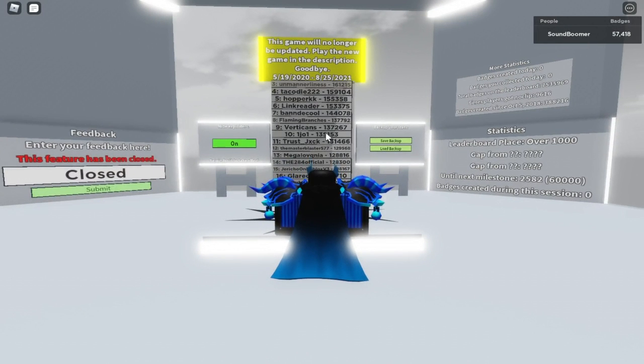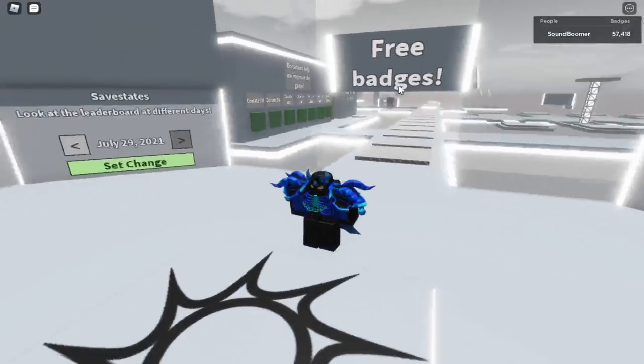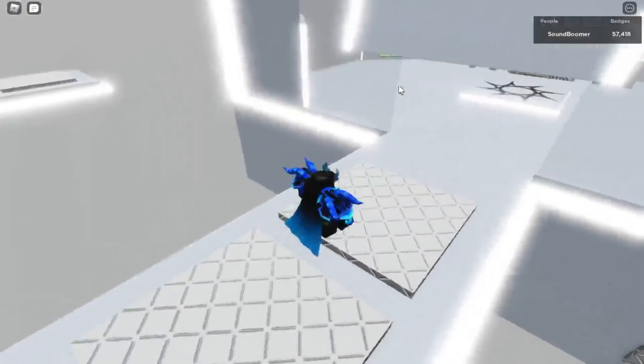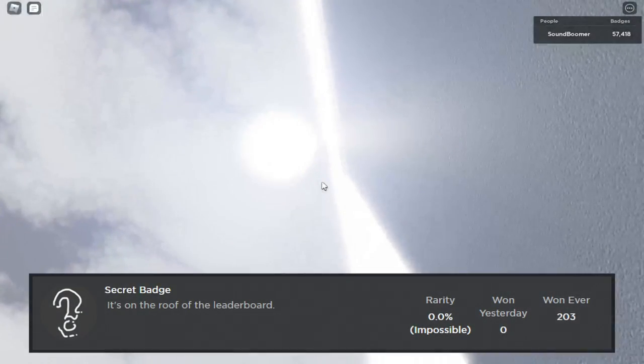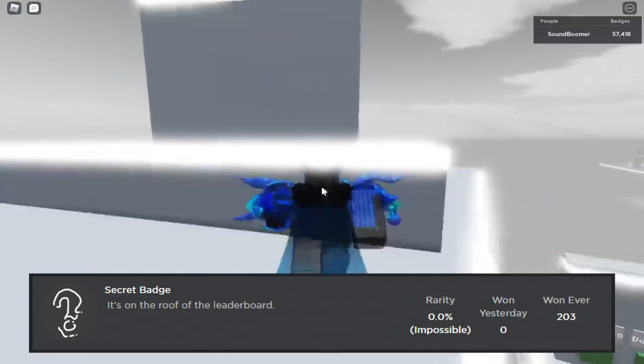Old GBL. This game was the previous global badge leaderboard before it moved to the Badges of Robloxia group, but it's still open because there are lots of badges you can get. Most of them are free, but I'll list some of the most confusing ones. Secret badge: after you go out of the leaderboard room, on the right there's an invisible trust leading to the top of the roof, and the badge is inside one of the blocks on the roof.